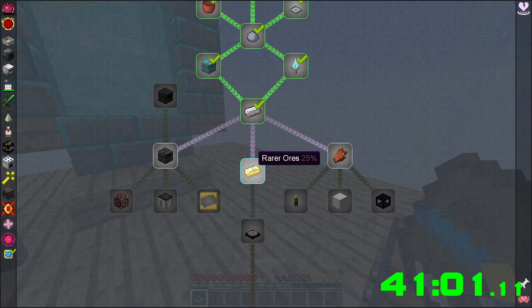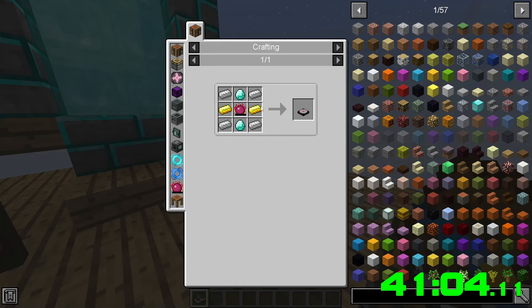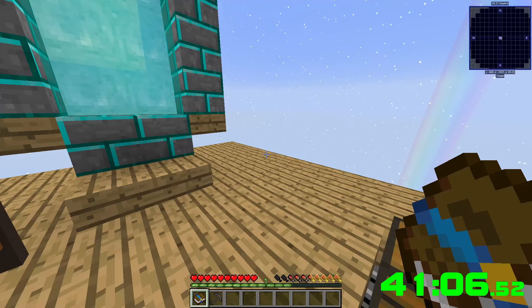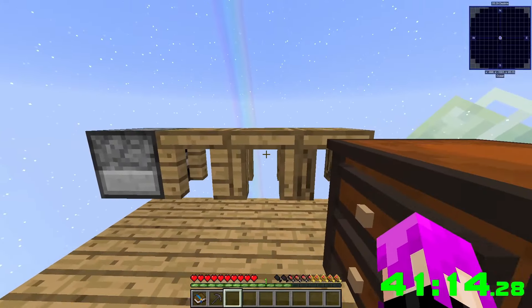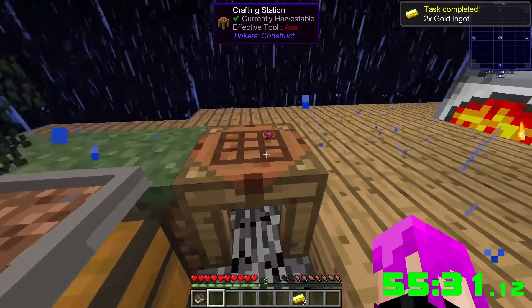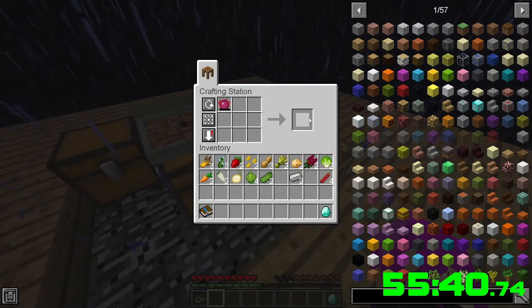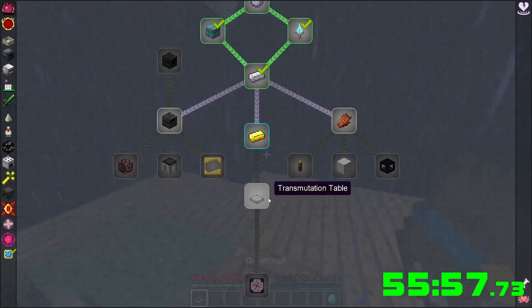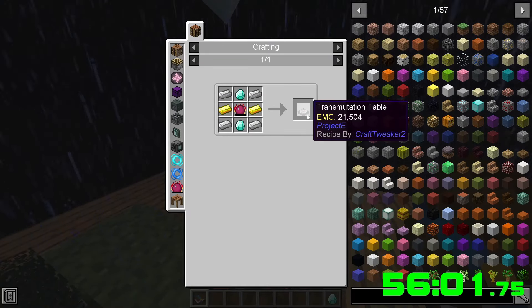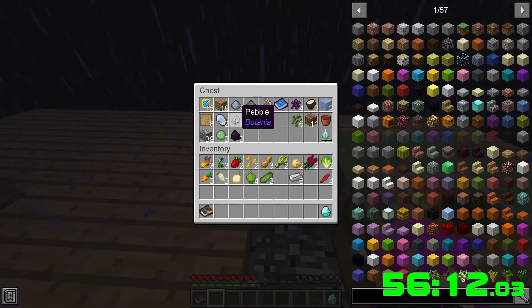As soon as we get the transportation table — which needs iron, diamonds, and gold — we'll be set. I should probably make a couple more pickaxes. Two more gold, now we have four. Got our first diamond — just need one more. Once I get this tablet we'll be chilling since we won't really need a chest.